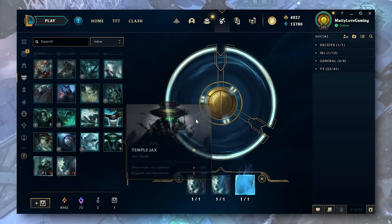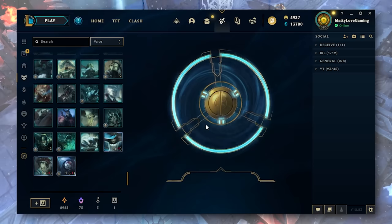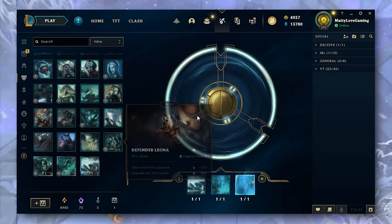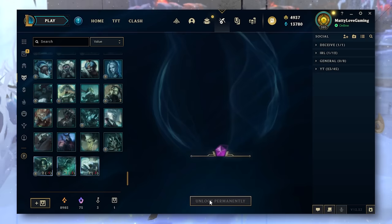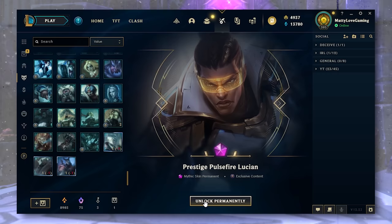Prestige Space Groove Lulu. Prestige Spirit Blossom Master Yi. Hextech Cogmore — finally got that skin. Prestige Lunar Beast Fiora, let's go. Prestige Psyops Ezreal — happy with that, finally got it. Hextech Nocturne, another great skin.